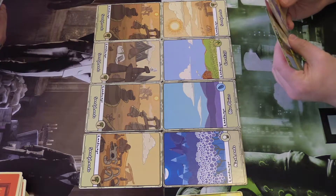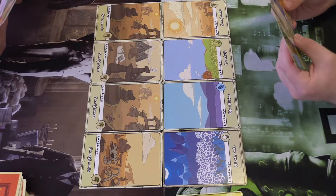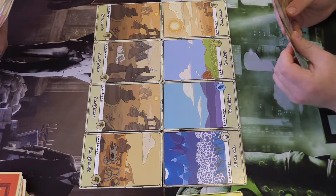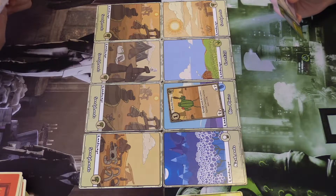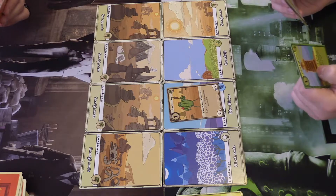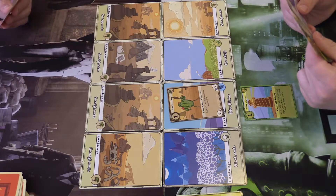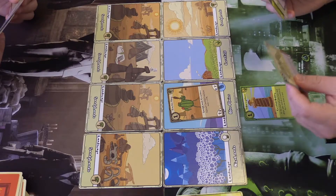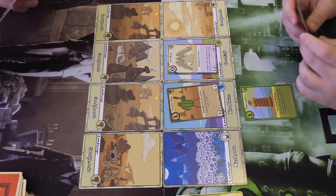For my first attack, I'm going to play Cactus Thug for one point. Then for my second point I'm going to play Yellow Lighthouse. And then I'm going to play a zero-point card — Sand Angel. That will end my turn.